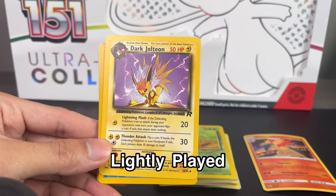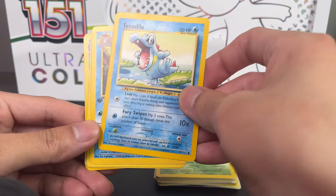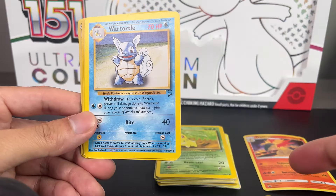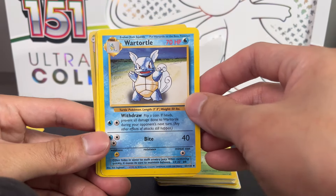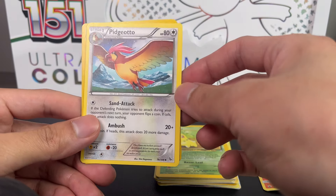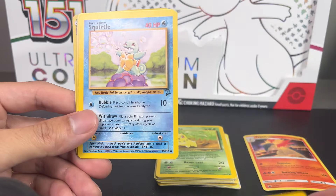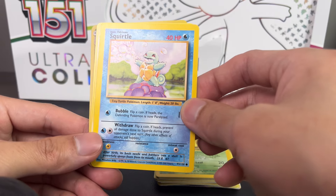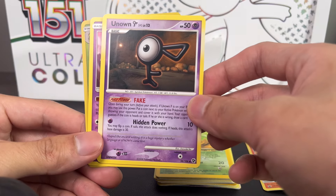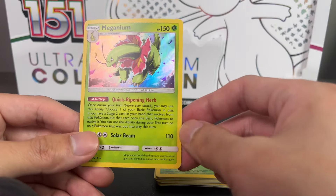Next up we have lightly played cards. Dark Jolteon, let's go - Omanyte, oh it's a first edition Fossil. Wartortle, Pidgeotto - not holo. Bayleef, Squirtle. You saw my Kanto one - I want to have all the basic cards or the original ones. And Unown, Mr. Mime, and this is the lightly played Meganium.